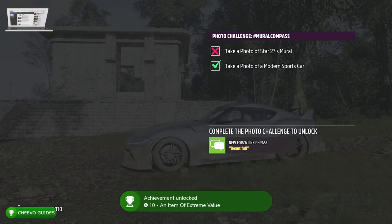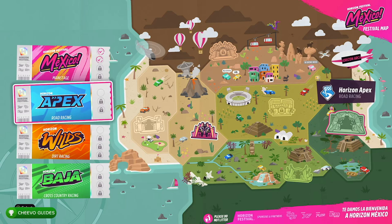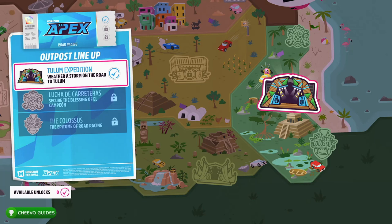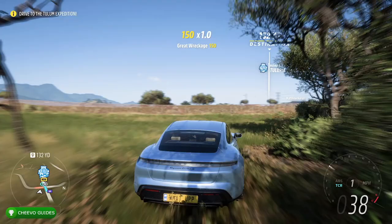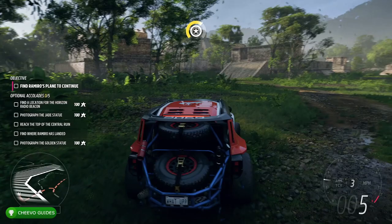The other way to get this is to expand to the Apex area. The first story mission there is the Tulum expedition, and one of the side objectives in that mission is to take a picture in front of the totem. More than likely this is how you'll naturally get the achievement while progressing through the story. Just make sure you expand towards the Apex outpost and play the Tulum expedition, because there is a side objective where you'll knock out this achievement while going through the story.